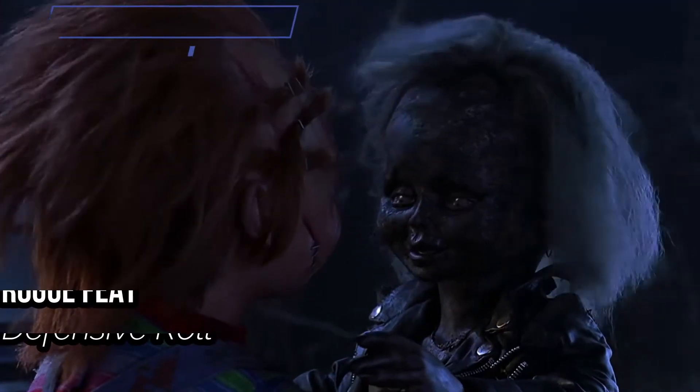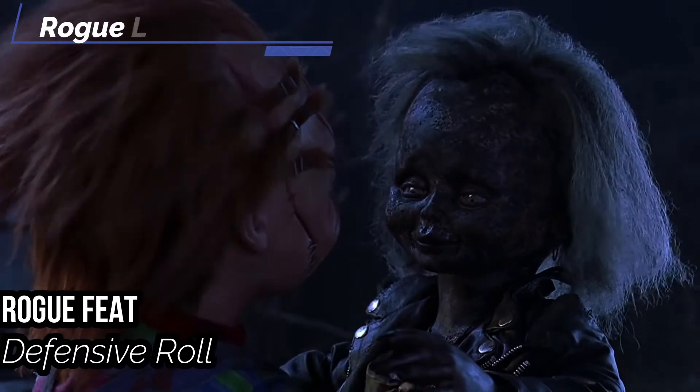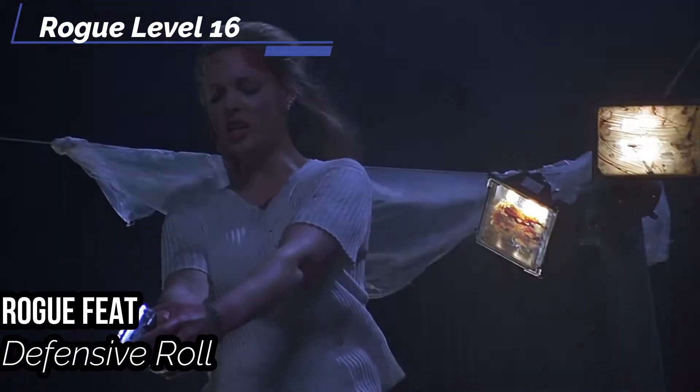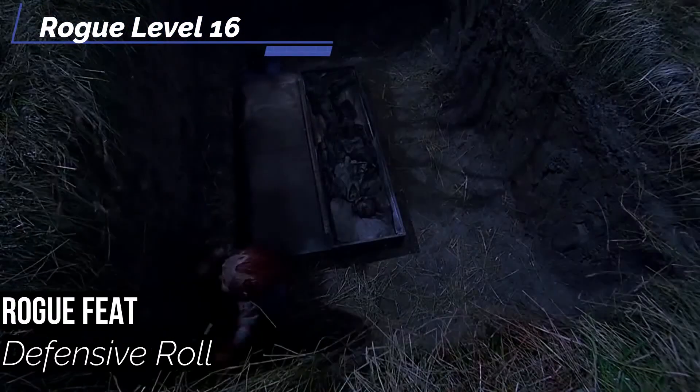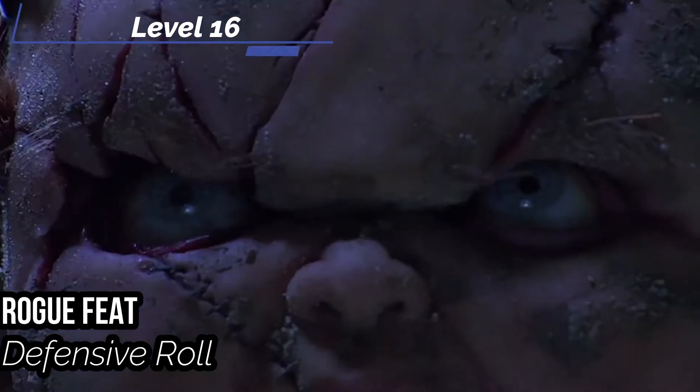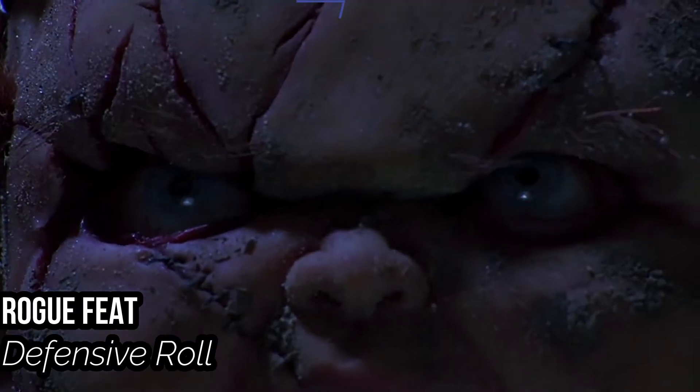For our Rogue feat at the sixteenth level, I suggest Defensive Roll. When a physical attack would reduce you to 0 hit points, you can make a reaction to half the damage once per 10 minutes — so even if you would have a kill strike, you can instead roll out of the way and take half damage to stay alive. You're Chucky — you always find a way to come back.